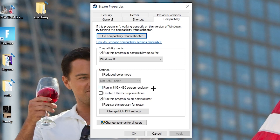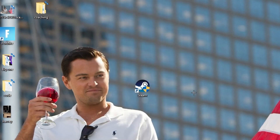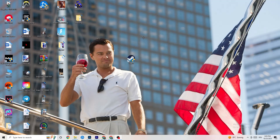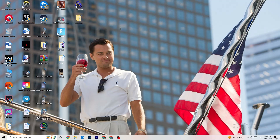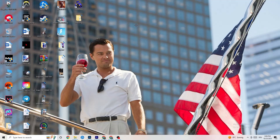Disable 'Reduce color mode', disable 'Run in 640x480 screen resolution', disable 'Full screen optimizations', and enable 'Run this program as an administrator'. Hit Apply and OK, then restart your PC. You'll see the administrator symbol on the shortcut. Do the same thing for your game shortcut — copy the same compatibility settings and restart your PC afterwards.